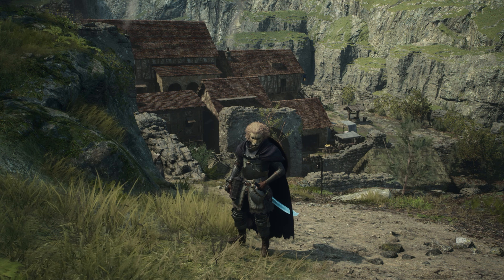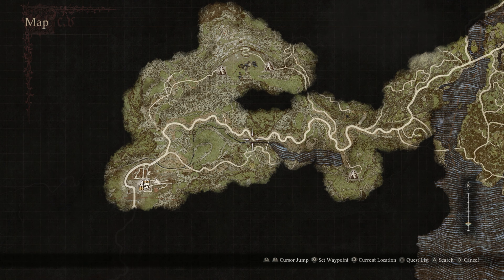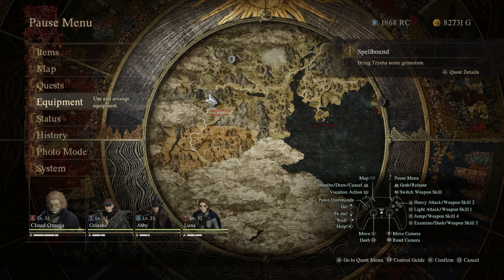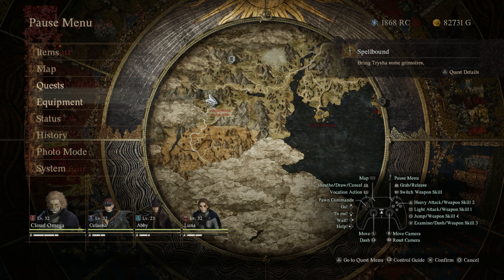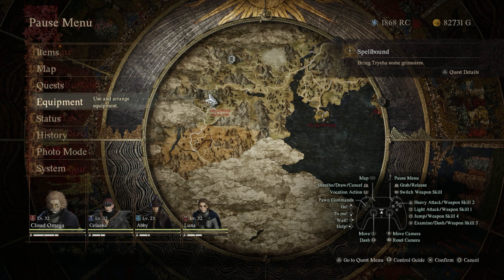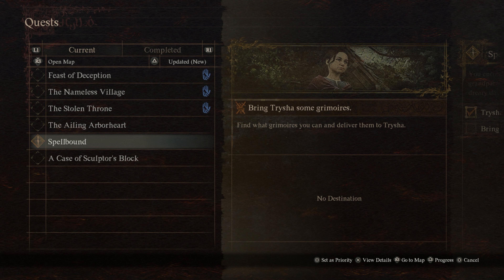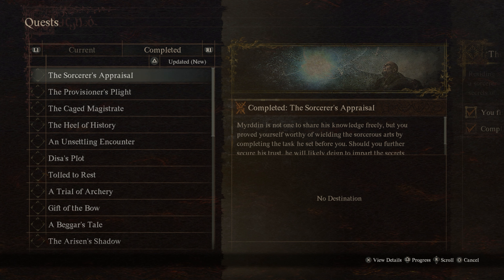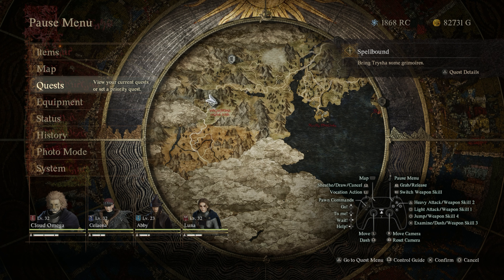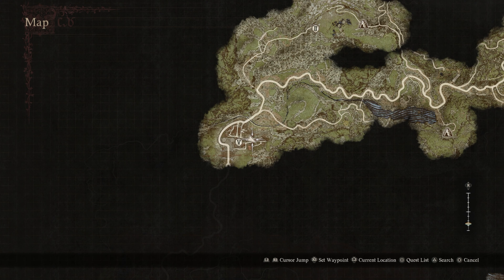Welcome to another guide video on Dragon's Dogma 2. This is going to be a longer guide — we're going to cover the quest chain Spellbound as well as the Sorcerer's Appraisal. For Spellbound you need to find five grimoires and deliver them to Trisha, and for the Sorcerer's Appraisal you need five grimoires delivered to Mirrodin — quite the dilemma. Let's go over where these grimoires are.